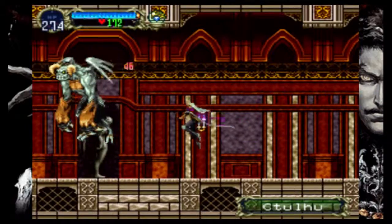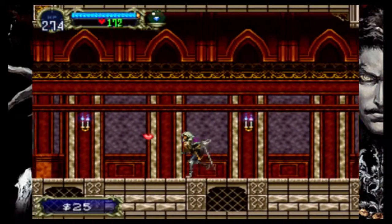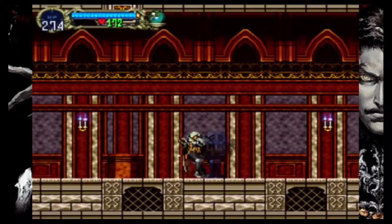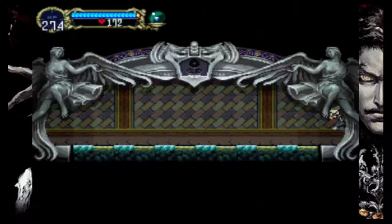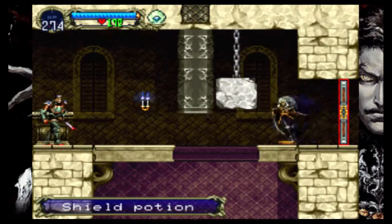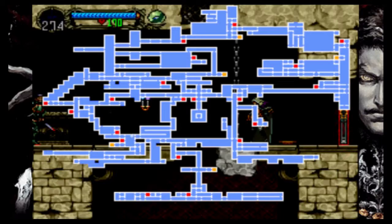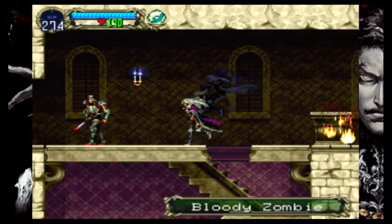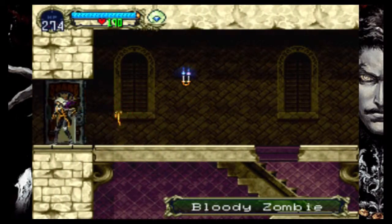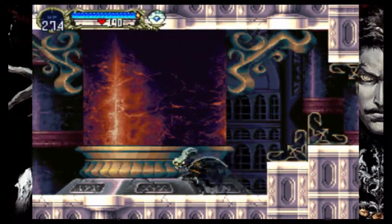Here he is - Cthulhu, not Cthulhu. He wasted me last time, so it's good to come back and get revenge and avenge my own death. This just links back through an area transition - that's how we get there. Shield potion. So yeah, that comes back to the first warp room. While we're here, I'm just going to investigate over this way because it looks like there's another room up to the right of here.